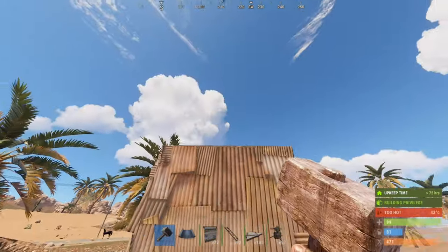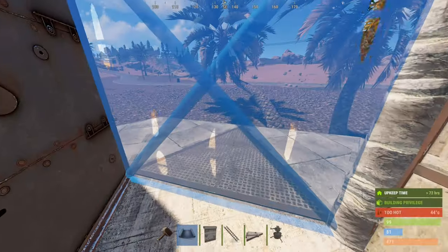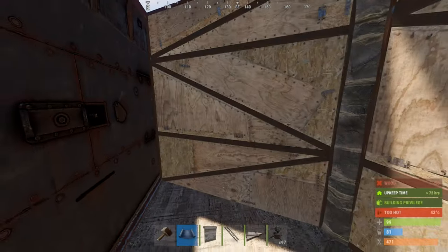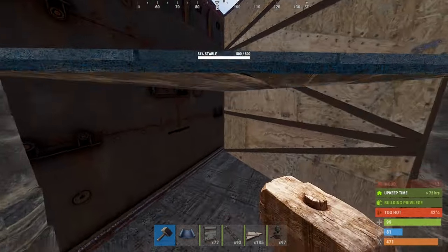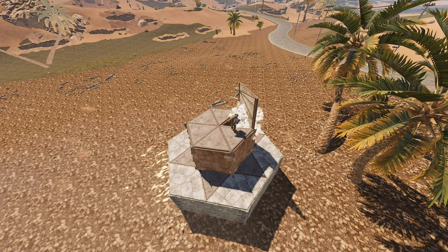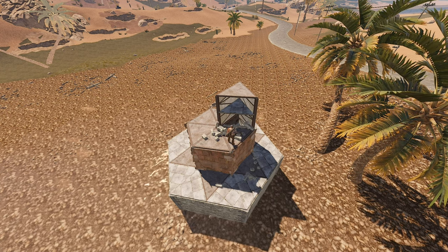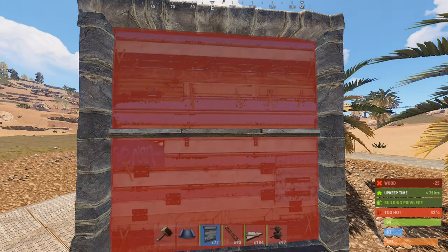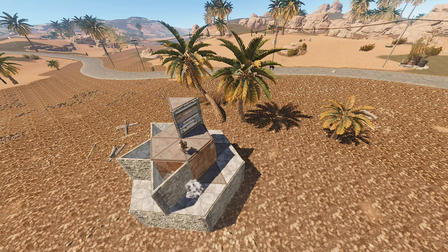Upon accomplishing this, he clambered up and closed his second floor entrance with a metal wall and a stone triangle shelf. Then, climbing up, he finished the metal chute with another useful stone shelf. From up here he could honeycomb the second floor of his hideout as well.